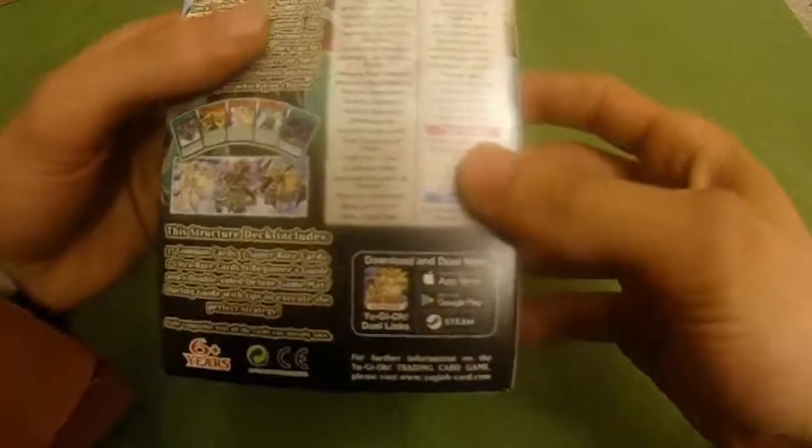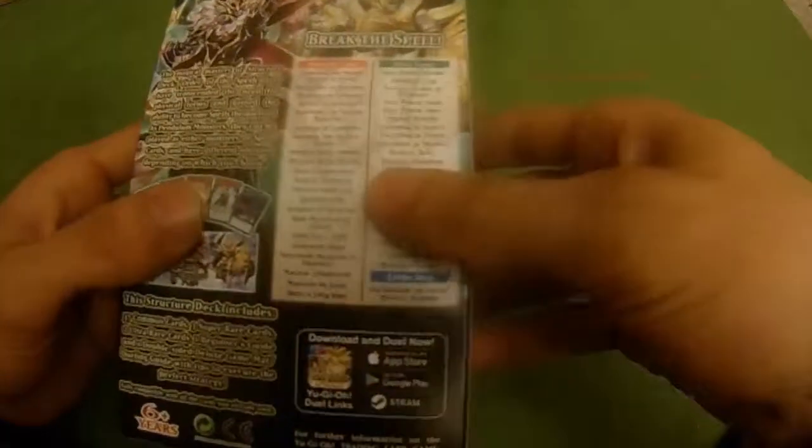Some of the most well-known reprints: first you got Magical Abductor — a good reprint — Summoner Monk, Spellbook Magician of Prophecy, and Droll and Lock Bird, which we actually did get in this structure deck. Konami didn't finesse us this time. We also got Spellbook of Secrets, Spellbook of Power, Spellbook of Wisdom, Terraform, Left Arm Offering, and Pot of Desires. The Droll and Lock Bird and the Desires pretty much pay for the whole structure deck in value.